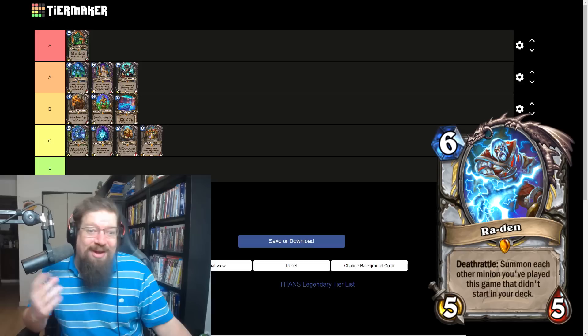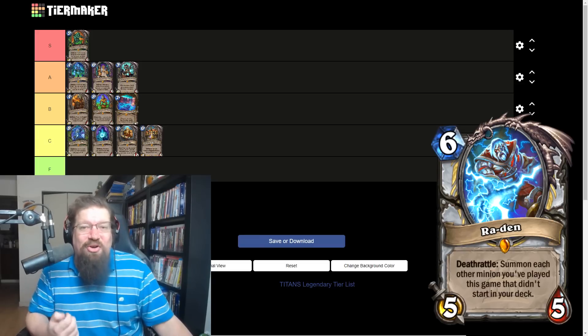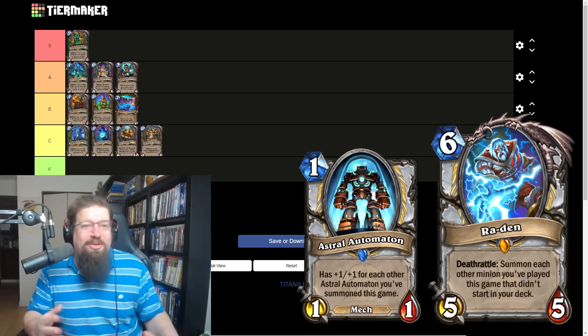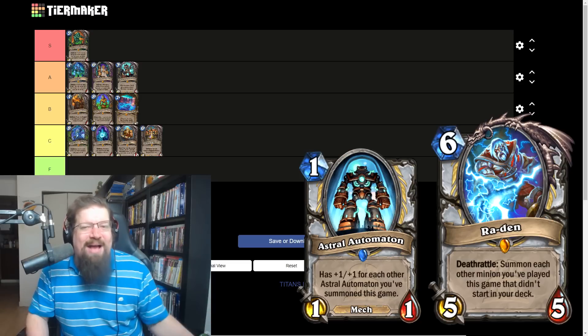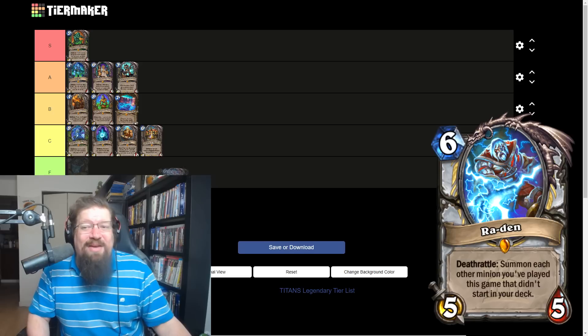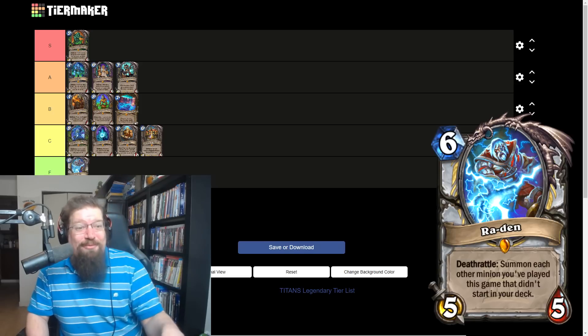We have Rawden, the six mana five-five Priest legendary. Deathrattle: summon each other minion you played this game that didn't start in your deck. There's that whole mech package going on where you play those mechs over and over and try to bring them back, but it's really slow. The deathrattle kills it and those minions aren't defending you at all. I'm giving it an F — I just don't see Rawden being playable. But clip it for when I'm wrong later.